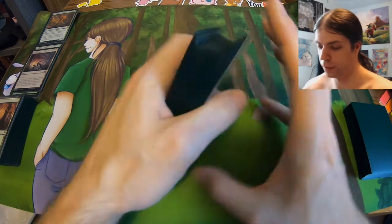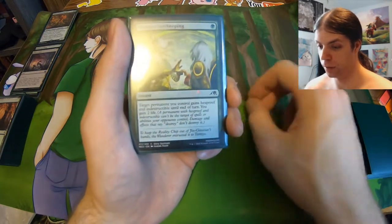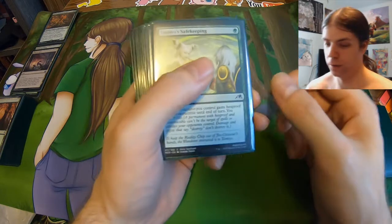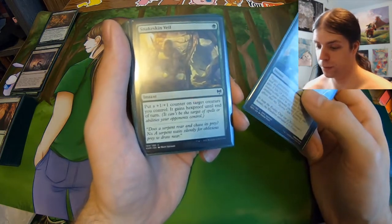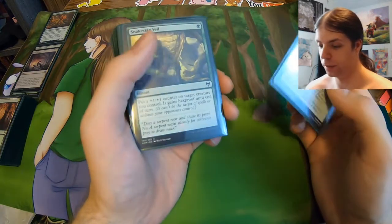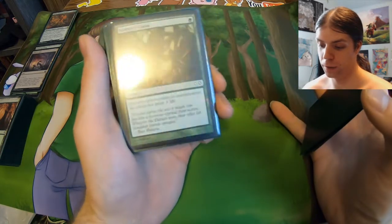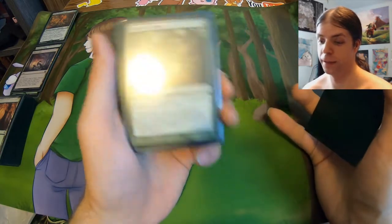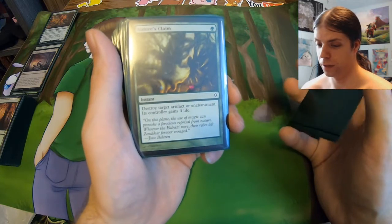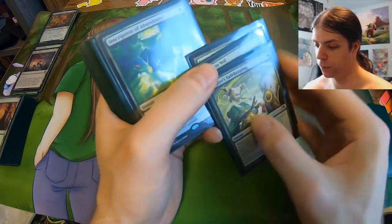Let's begin with instants and sorceries. First we got Tamiyo's Safekeeping — one mana, target permanent you control gets Hexproof and Indestructible until end of turn. Just a nice card in general, also gives you two life. We got Snakeskin Veil, which is a decent counterpart — gives the target a plus one plus one counter and Hexproof, so no indestructible, can only hit creatures, but the counter is very nice. We got Nature's Claim — a one mana instant speed removal of an artifact or enchantment, but its controller does gain four life. Probably the best artifact or enchantment destruction spell that I know of.